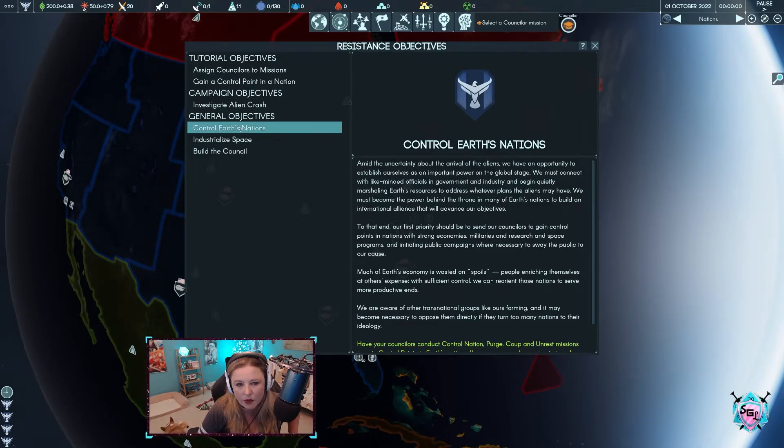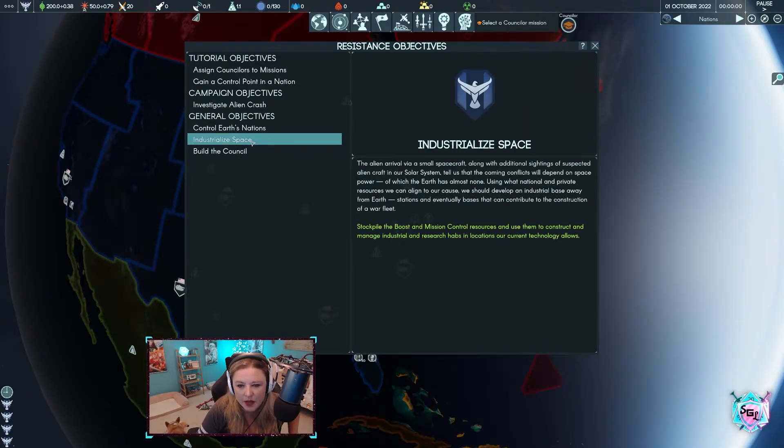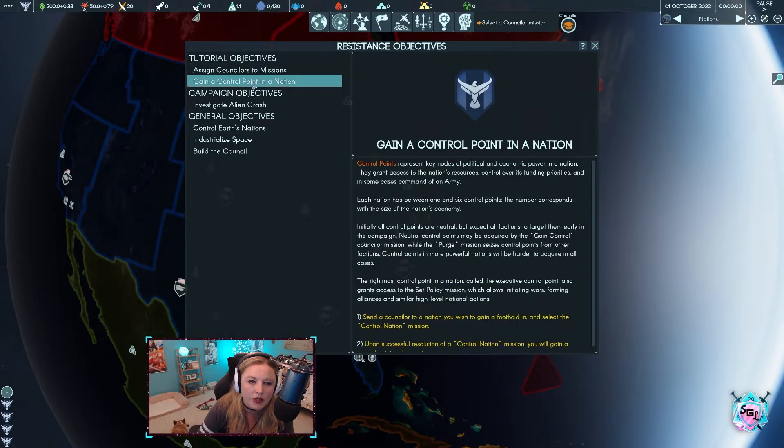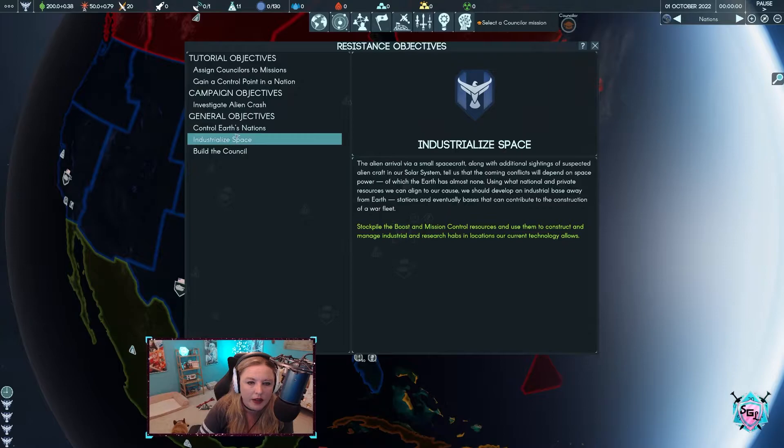General objectives: controlling nations — amid uncertainty about the arrival of the aliens we have an opportunity to establish ourselves. Industrial space: stockpile boost and mission control resources and use them to construct and manage. Build and spin influence to create counselors with attributes and missions that best advance our cause. We're going to go through the tutorial stuff first and then worry about the campaign stuff. This might just be a whole series of videos — similar to Old World where I did a tutorial playthrough and had to create five videos. We're already at five minutes just barely touching things.